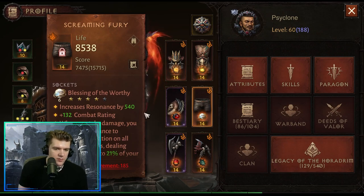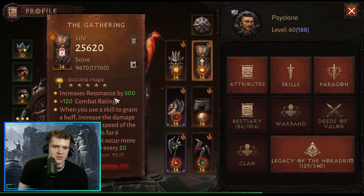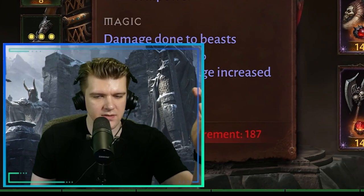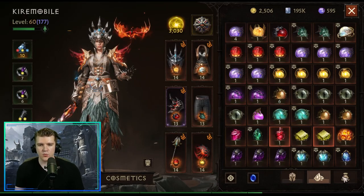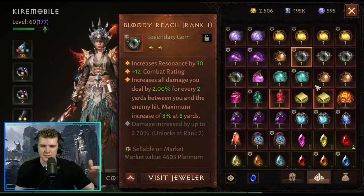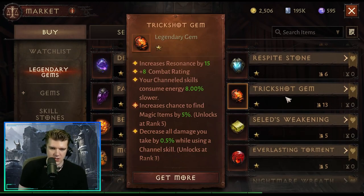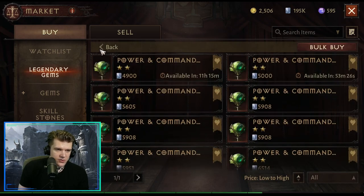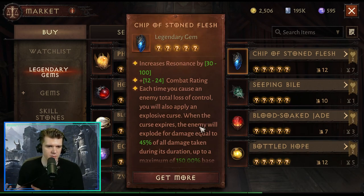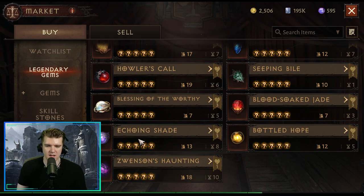For top-tier legendary gems on Barbarian, the top three are Bottled Hope, Bloodsoaked Jade, and Seeping Bile. Everything else is a tier below. For more free-to-play-friendly gems, go Fervent Fang and Berserker's Eye. Trickshot Gem is a big underrated one that's really good on Barbarian. Power and Command is solid too. Chip of Stone Flesh doesn't really work well on Barbarian — even Whirlwind doesn't trigger loss of control. Echoing Shade and Swinson's Haunting are also not good on Barbarian.